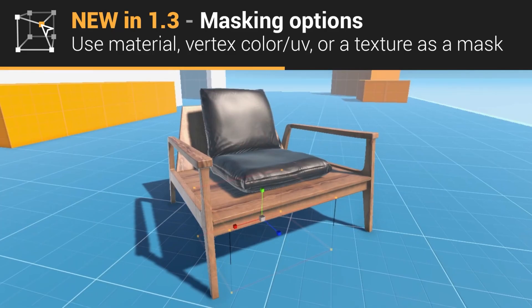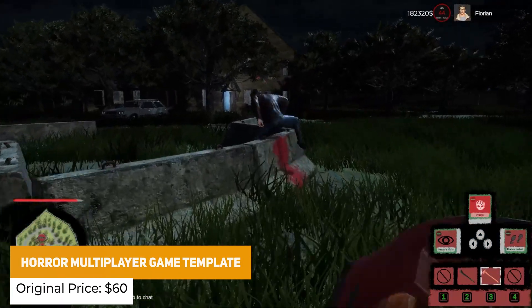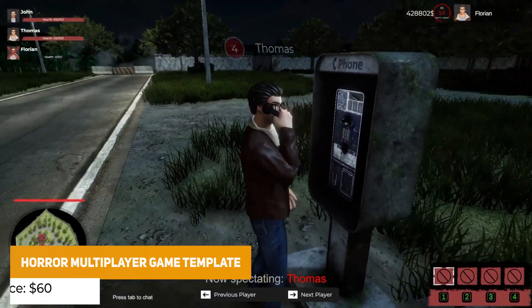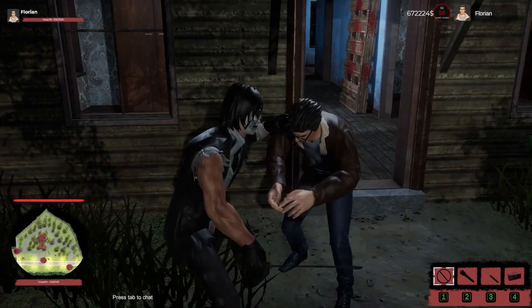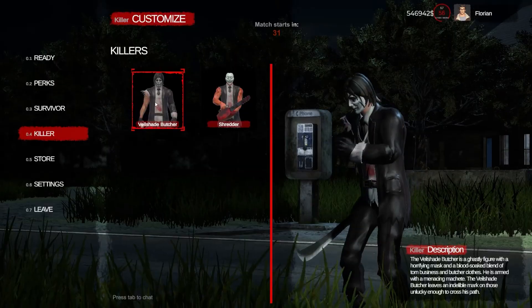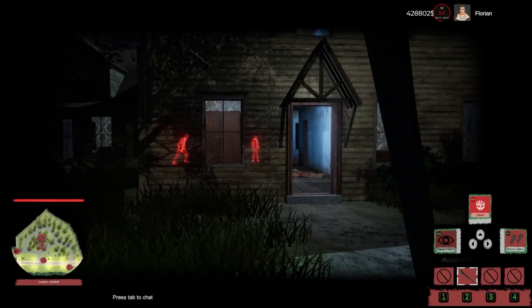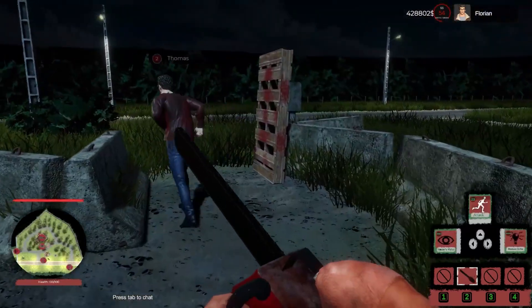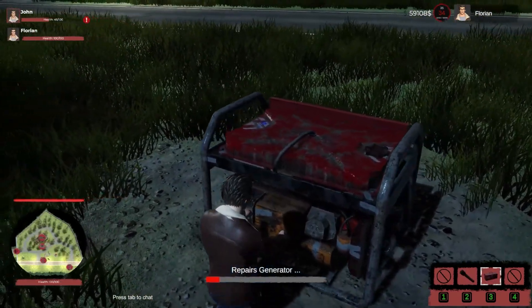We've got the Horror Multiplayer Game Template — a complete template with all the assets, tools, systems, and everything you need to create a horror game. It has dynamic role selection, character creator, progression and unlocks, unique abilities for Hunter Vision, finishers, instincts, and blackout strikes — various things you'd expect from a modern multiplayer with a horror theme.